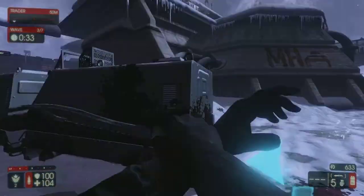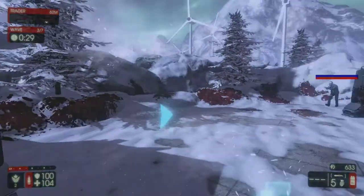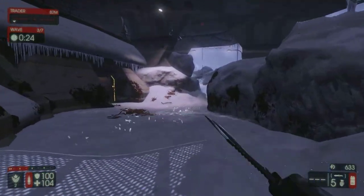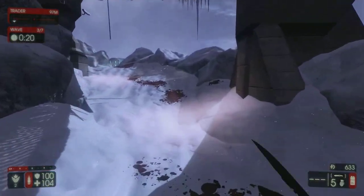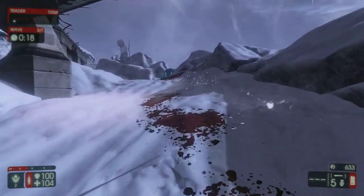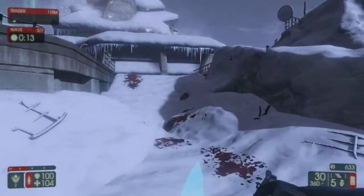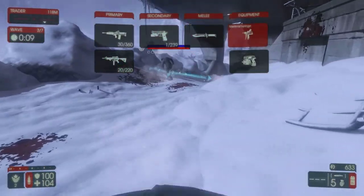Wait, what's this? I think that's blocking. Seriously, they're blocking now — you can like block and riposte, like parry and riposte. This is dark souls: the Killing Floor edition.